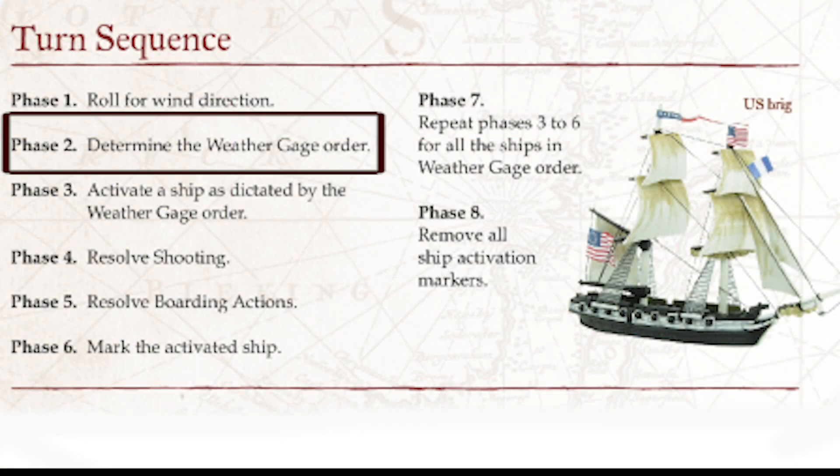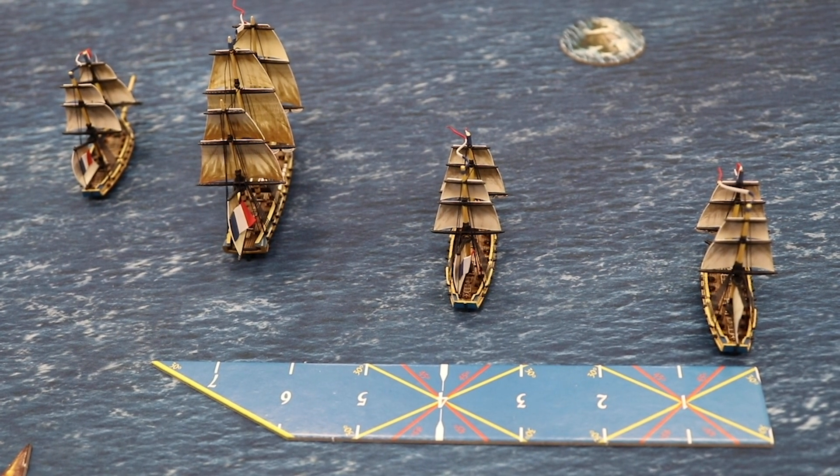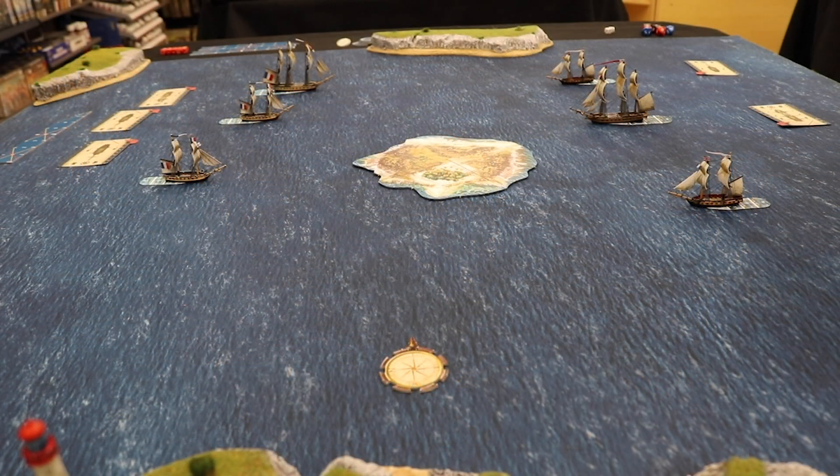Determining the weather gauge order. For this example, based on the wind, the direction will come in from the east to the west, therefore from right to left. This means that the first brig on the right will go first, followed by the second brig, then the frigate, and finally the brig on the far end.